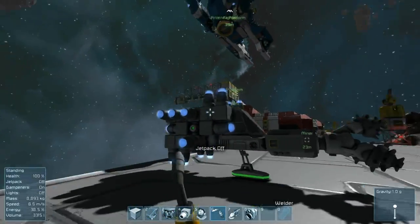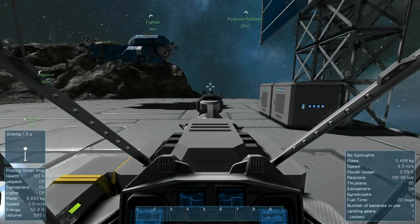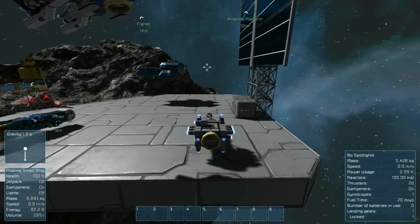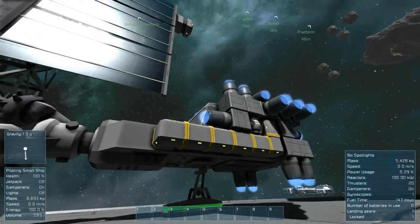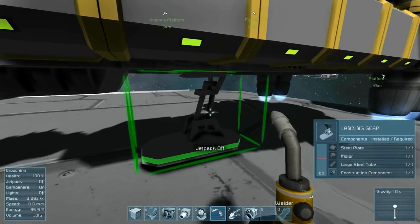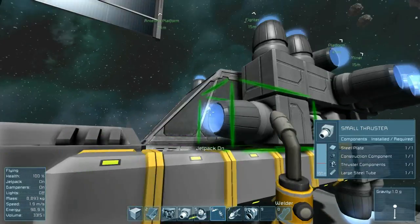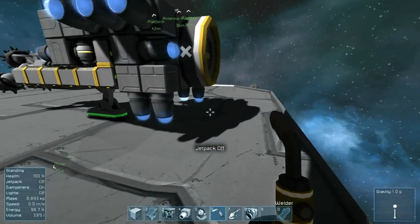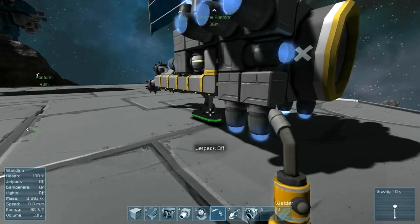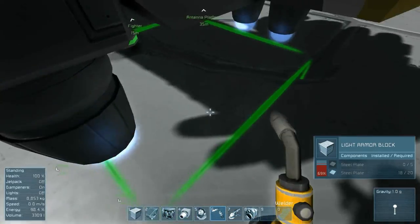I believe that's everything — this is now a functioning drill ship. I'll get into it and hit P to release the docking clamp. He doesn't seem to be releasing — you know why? Because I forgot to finish welding the landing gear so it can't release. And notice my thrusting has actually damaged the steel plate of the deck because I didn't let go of the landing gear.